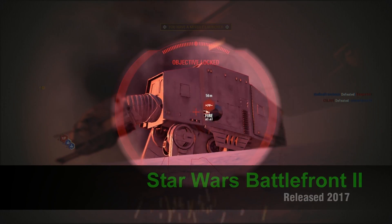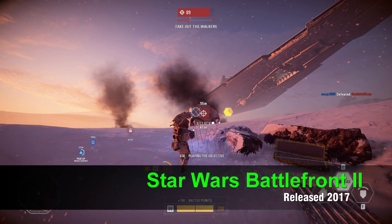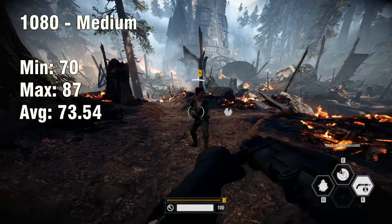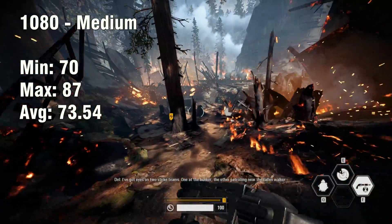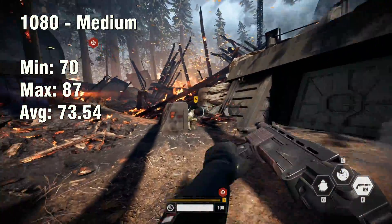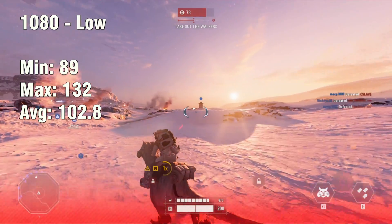Starting off with our first game, we have the brand new Star Wars Battlefront 2. Is it better than the old one? Well, that can be up to you. Does it have loot crates? Yes, it does. But we're not here to talk about that — we're here to talk about the performance. At 1080p medium settings, look at that! Above 60. How beautiful is that? Not that beautiful, but still impressive nonetheless. Then again, if you paid about $600 for this card a few years ago, maybe that's not that impressive. Maybe a 7970 might have been a better buy all those years ago.